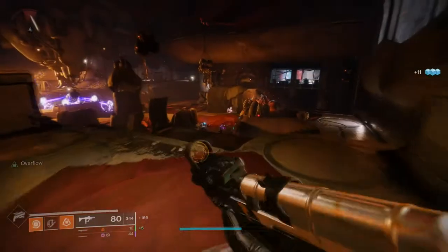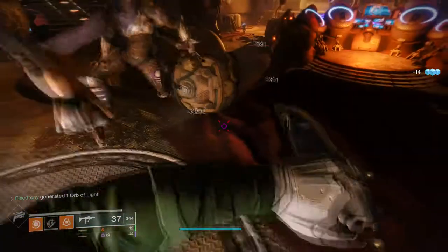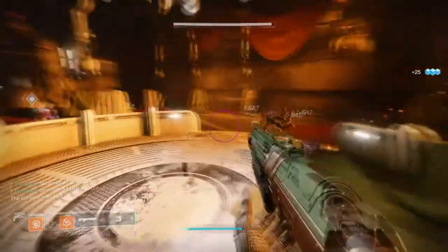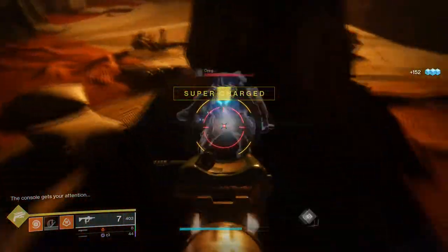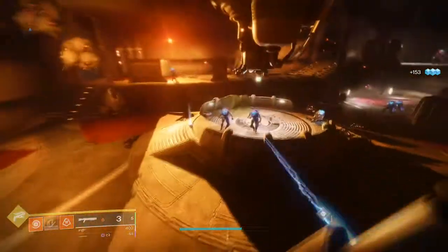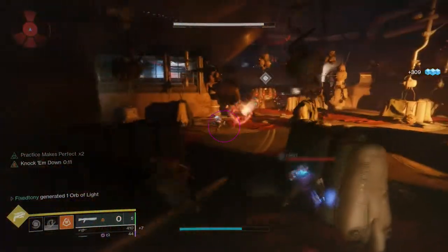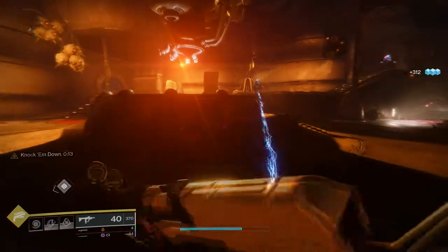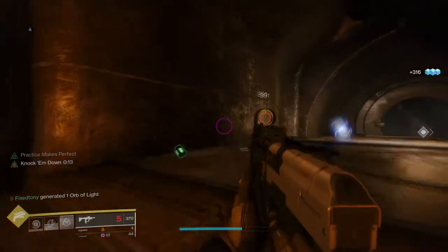What is up guys, today we're talking about Destiny 2 — specifically the new world drop weapons that came in Season of the Worthy. Instead of doing all nine, I'm going to be doing them by factions. First we're doing Dead Orbit, then Future War Cult, and last New Monarchy. So we're going to be looking at Escape Velocity, which is one of my favorite weapons right now.